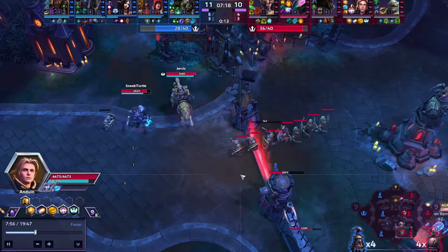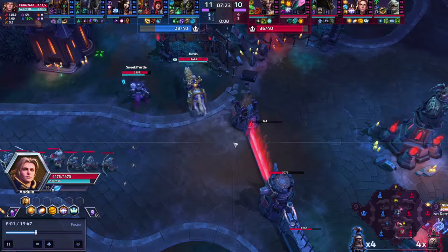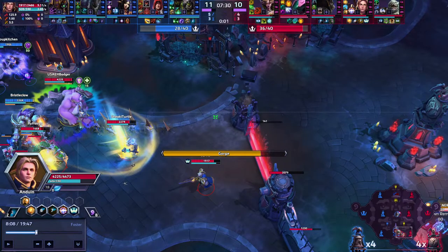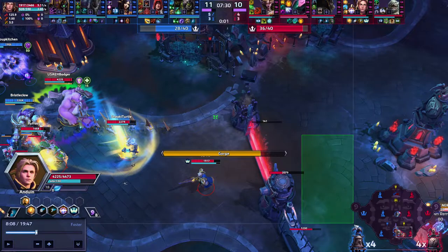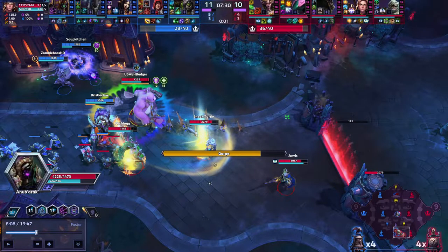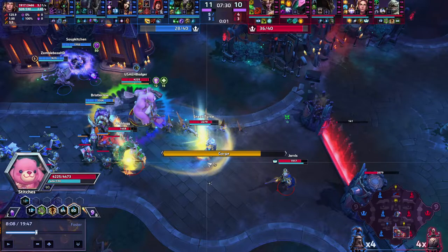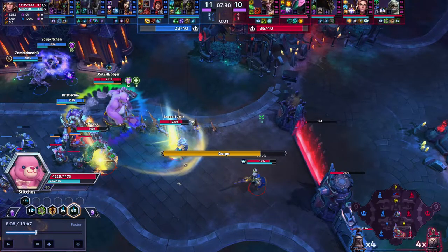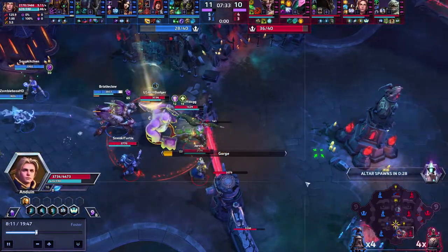Let's take a look again — I think Anduin just needs to auto attack once and that guy is dead. Also, if you guys are communicating this, you can pull Stitches with the Gorge — pull him and get Regar behind your wall, and he's 100% dead. Nubrac, you need to Cocoon as soon as your teammate gets Gorged at point-blank range, because if you Cocoon him it spits out the person who's been Gorged. Jarvis, you could potentially be pulling Stitches with your D so he walks on the other side of the wall, and it's really hard for them to reach you.